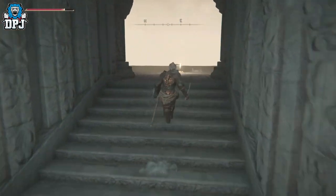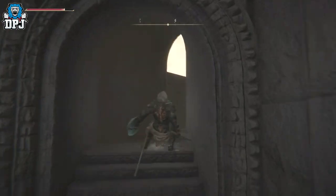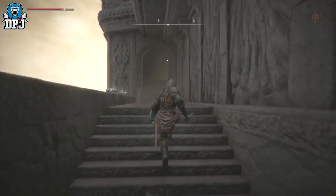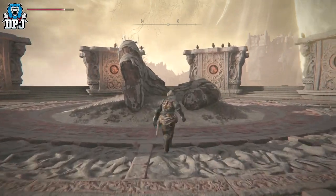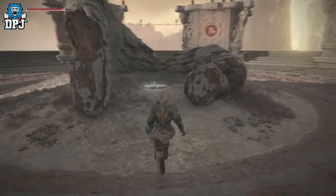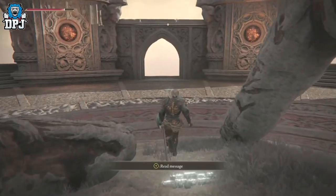So now you want to activate this grace and just follow the building around. So now we just go this way, and then guys you'll just activate it right here. There's nothing to fight here - although it doesn't look like an arena, there's actually nothing to fight here. Just activate it right there guys and you'll see that you have it.